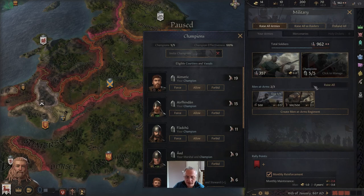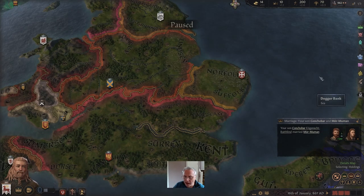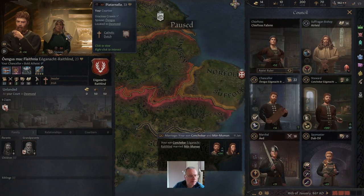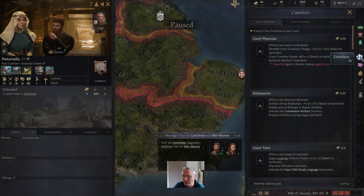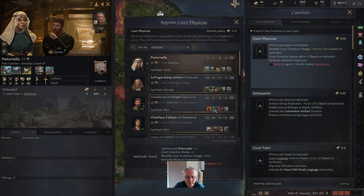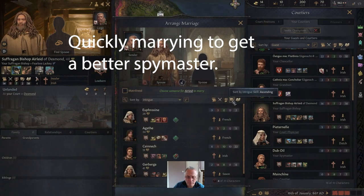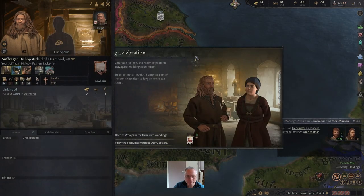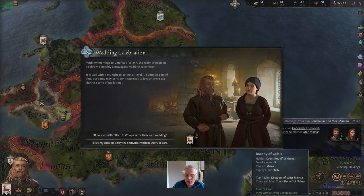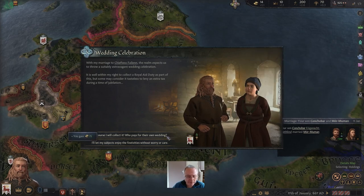We have our 19 prowess Amaric — he's turned up, so we've got a stronger knight. His wife has also arrived — she's the physician. With the arrival of our wife, very often at the beginning you get this option: you can either collect 75 gold because you're not going to pay for your own wedding, or you pay for it yourself and get 350 prestige instead. Always tempted to go for the money, but 350 prestige will allow us to increase the size of our army again.